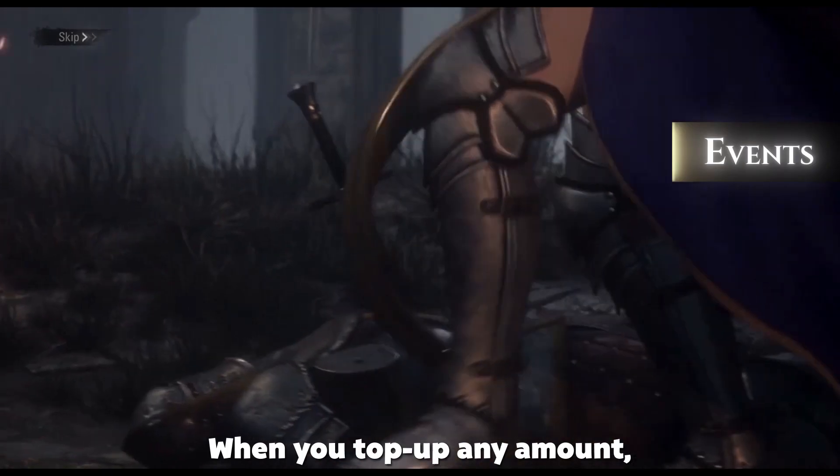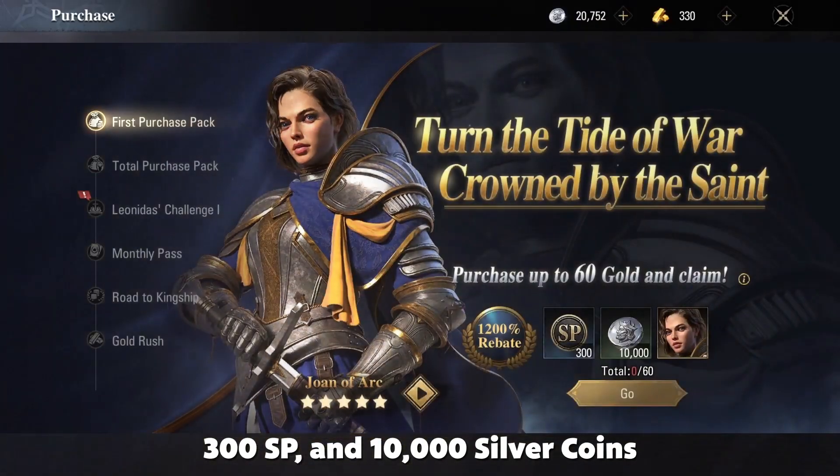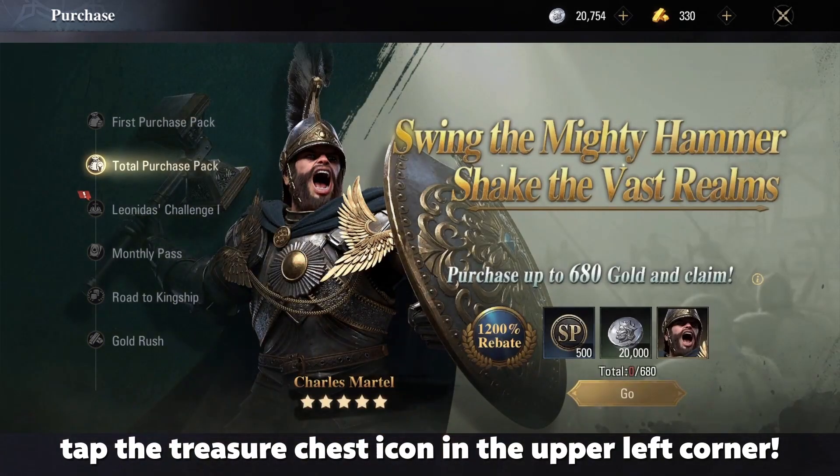When you top up any amount, you get the 5-star hero Joan of Arc, 300 SP, and 10,000 silver coins. To check out other purchasable game content, tap the treasure chest icon in the upper left corner.